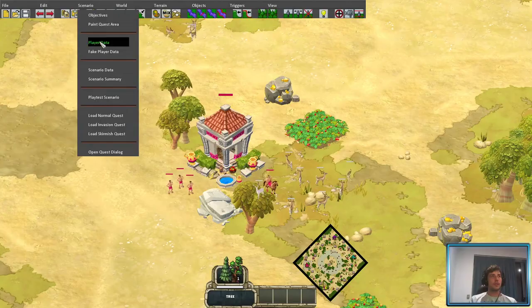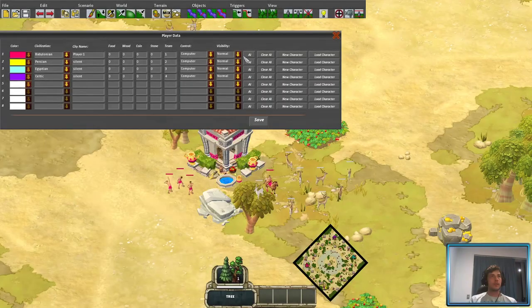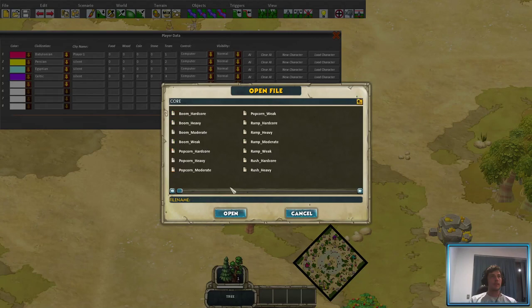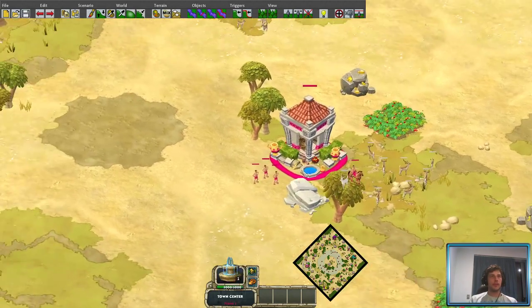You can always just check and see that it's held your players' AI settings, because it will actually pop up with the right one selected. You might want to actually leave choosing your AI until the last thing you're going to be doing in the player data frame — just as a bit of a tip. Save all those.